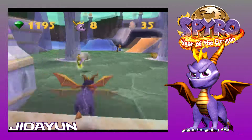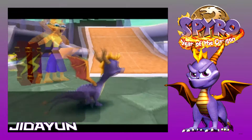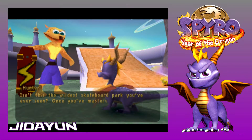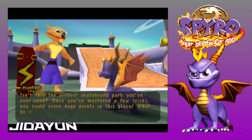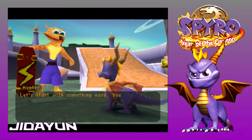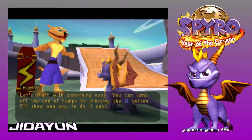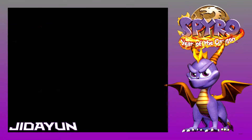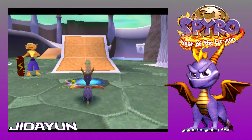It's another skate thing. Let's see what you got me doing this time, buddy. Isn't this the wildest skateboard park you've ever seen? Once you've mastered a few tricks, you can score huge points in this place. What do you say I show you some moves? Let's start with something easy — you can jump off the end of ramps by pressing the X button. I'll show you how to do it once, then it's your turn. I mean, you had to do this to get the eggs out... well, to be fair, he doesn't know that you did that.